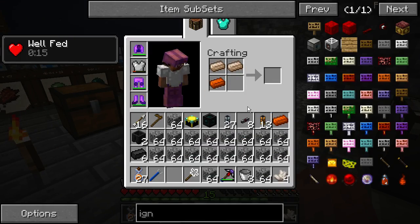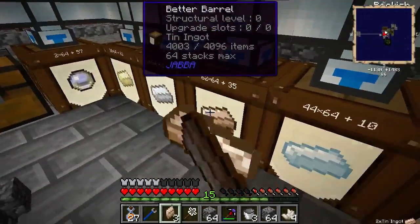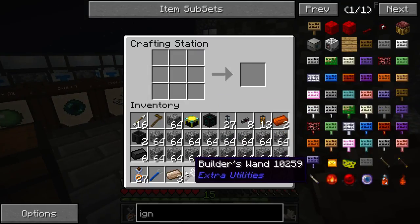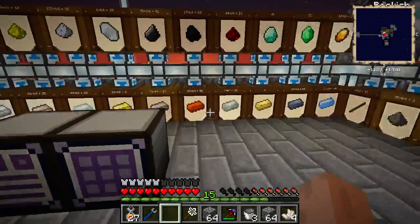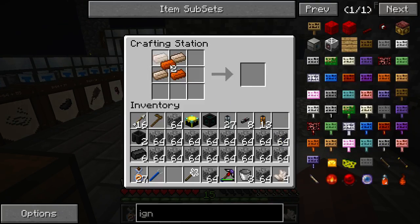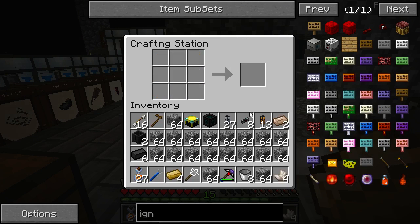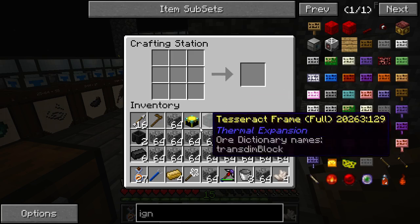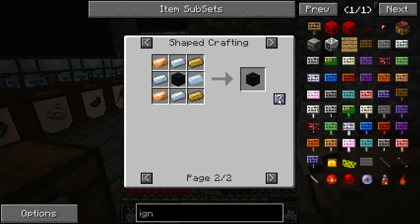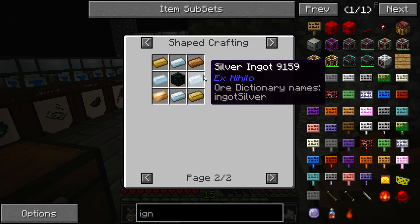It's one copper and three tin. Already chaos because of the MCedit move. There we go, four bronze. Can't I put it in there? We're missing some things. What is it we're missing? Four silver.